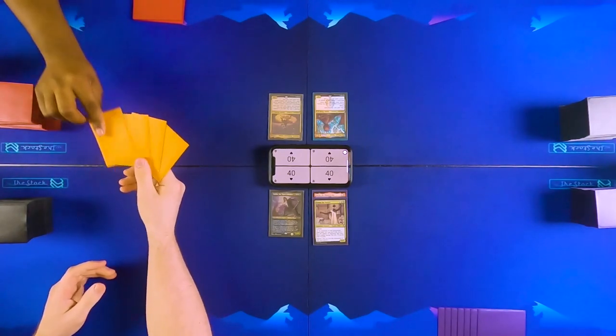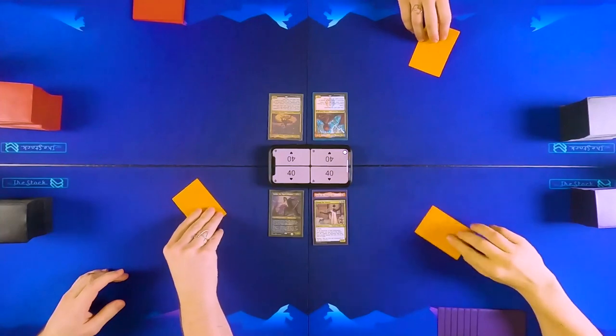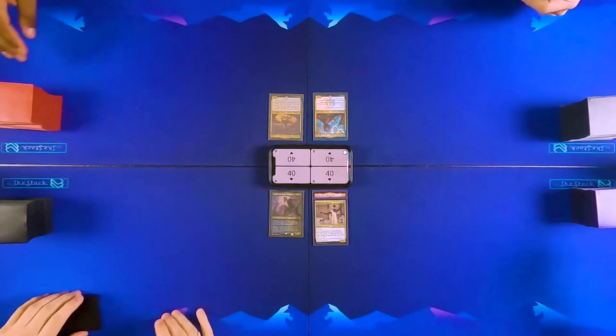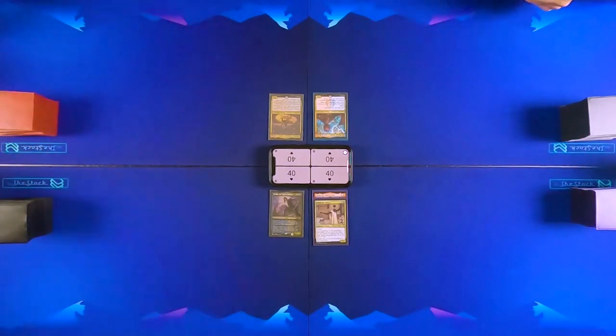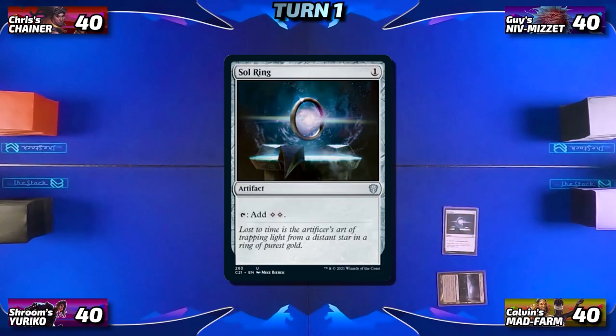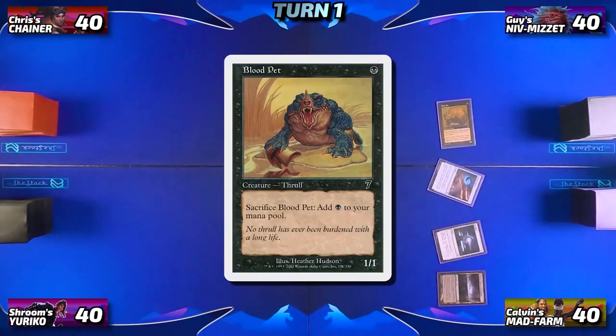Calvin wins the die roll and goes first. He plays Urborg, Tomb of Yawgmoth, then taps it to cast a Sol Ring, then an Arcane Signet, then a Blood Pet, and passes.